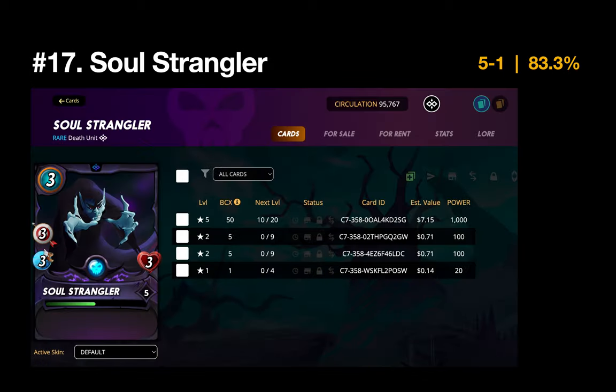Number 17 is the Soul Strangler — five and one win rate. With the Death splinter I tend to play well, and one thing I like to do is use a couple of strong ranged monsters in Death that have low health counts. I think I do a good job of protecting them and allowing them to deliver damage, which the Soul Strangler does very well.